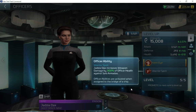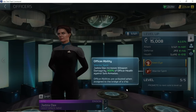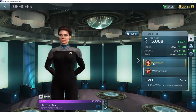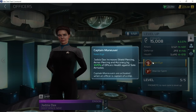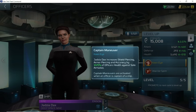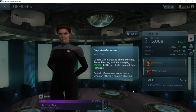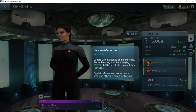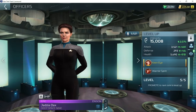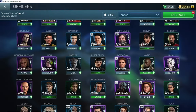First off, the officer ability increases weapon damage by a certain percentage of the health of officers on your ship. But the 'Keen Eye' captain ability is the one I want to talk about. Jadzia Dax increases shield piercing, armor piercing, and accuracy by 1225% of officers' health against solo armadas. That's showing 1225% because I currently have her on a ship where she is getting synergy — let me show you this setup.